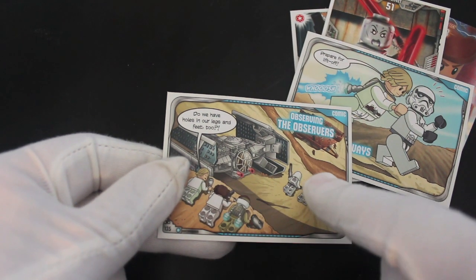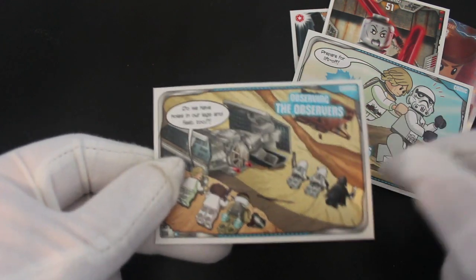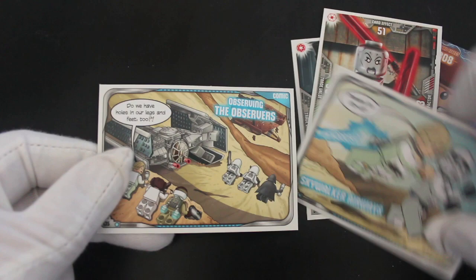They're looking at that and saying 'have we got holes in our legs and feet?' — and they're like, yeah, you have. Interesting! So these are from LEGO comic books — I see.